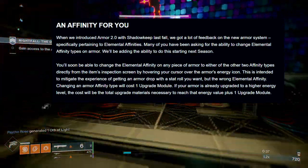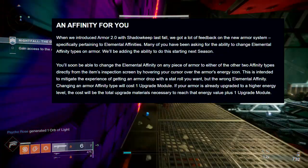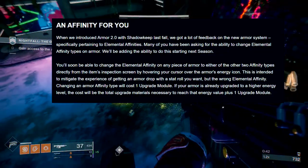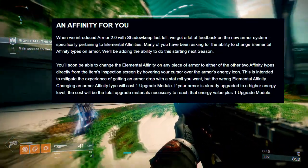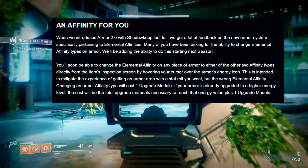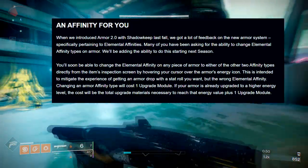Changing an armor affinity type will cost one upgrade module. If your armor is already upgraded to a higher energy level, the cost will be the total upgrade materials necessary to reach that energy value plus one upgrade module.